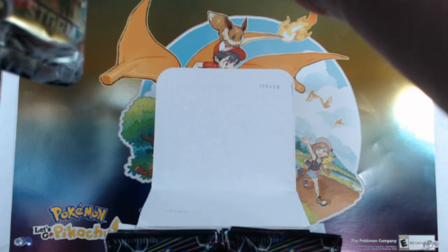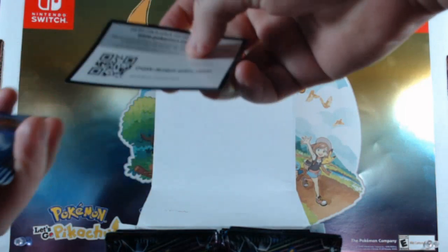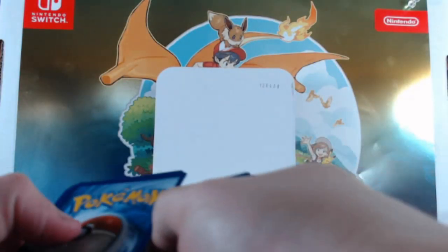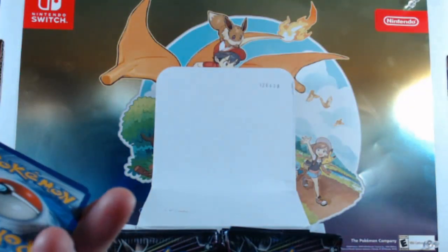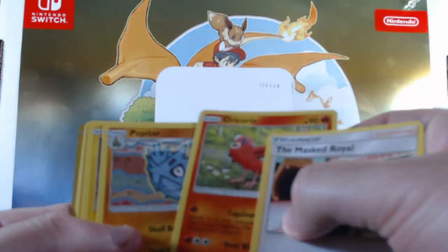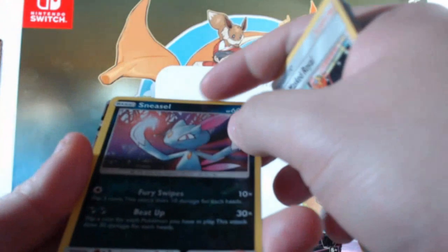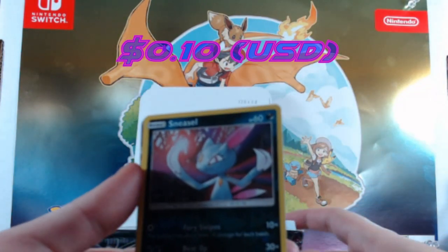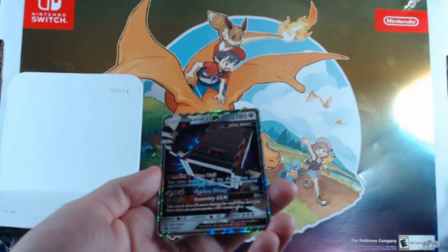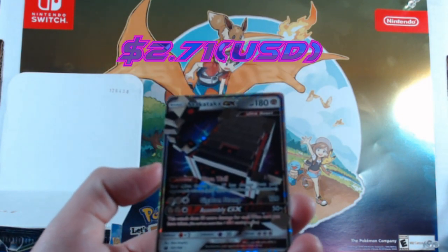Opening the first pack — here's your code card. Get rid of that electric energy. I know the longer episodes you're probably not a big fan of, so I'm trying to cut these down a little bit. We get a Sneasel here, and then we get a Stakataka GX — okay, that's a crazy looking GX right here.